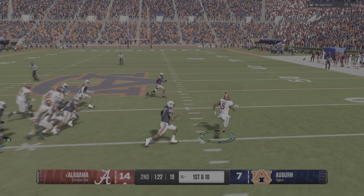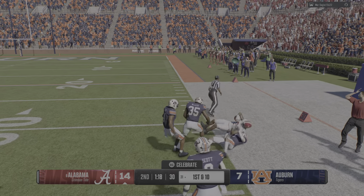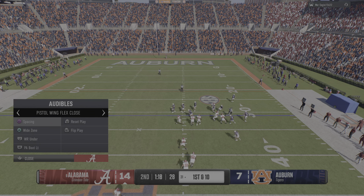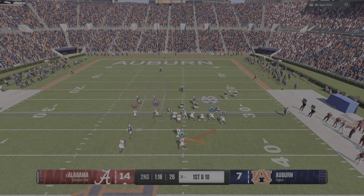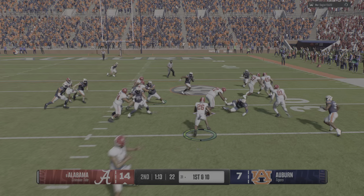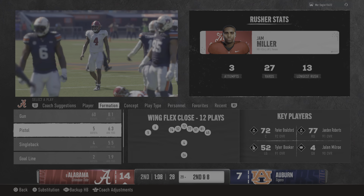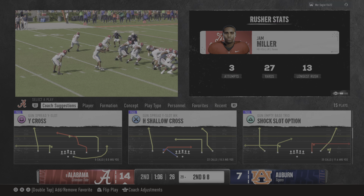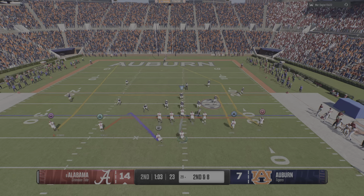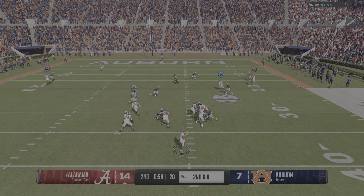Quick touch pass to the receiver — just trucks through it. Lots of green grass as he gets it to the 31. Alabama pushing the tempo. The lone back's got it. I'll tell you, this is a running back who's very, very dangerous, and the defense did a good job getting him down. But they've got to do a great job gang tackling because this is a guy that can break tackles and turn those types of plays into home runs.